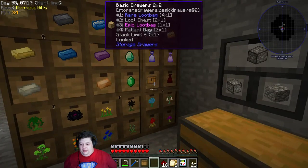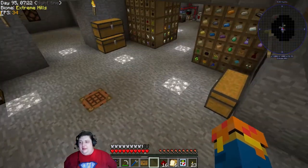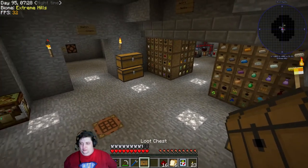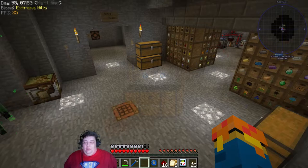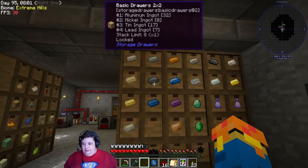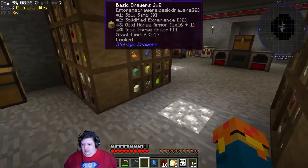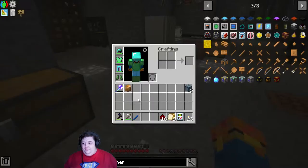For now we're just gonna go ahead and open a loot chest. We'll do it from on top of the fridge, because that's where you should do all your loot chests — from as high as possible. Of course the items don't stack. That would be helpful.